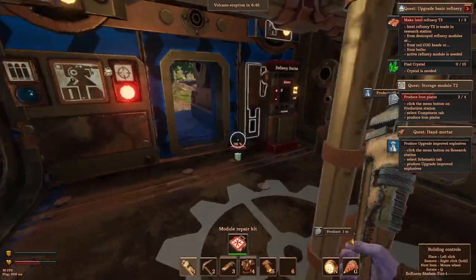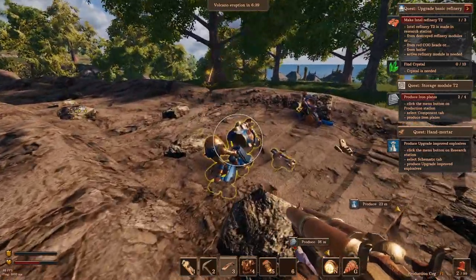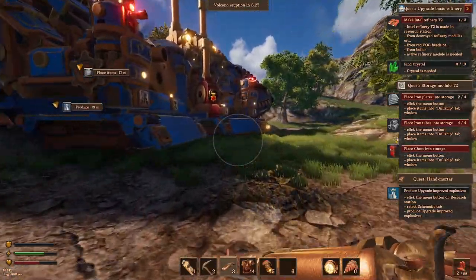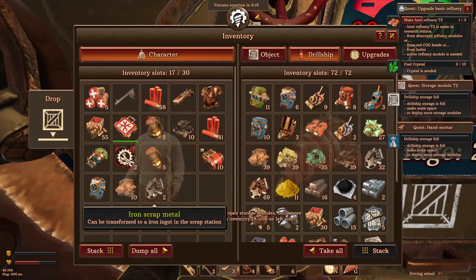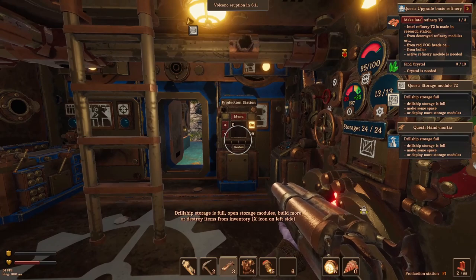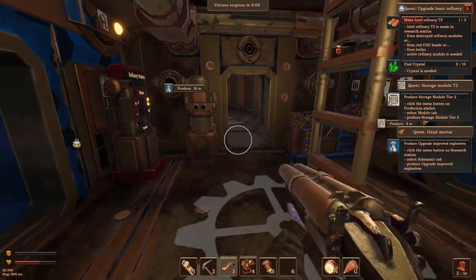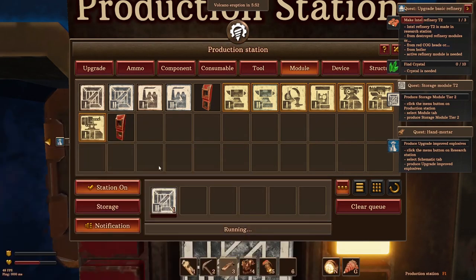Iron plates next. These dudes are attacking me now. We might get some iron plates up here guys. Got some bolts. We've got three iron plates - okay yeah, that's probably enough. Put those into there, put away what we can. So drill ship storage is full. Let's take the pistol bullets out then - take those bullets out as well. Produce storage module - click on the production station, module storage two. There we go, brilliant.